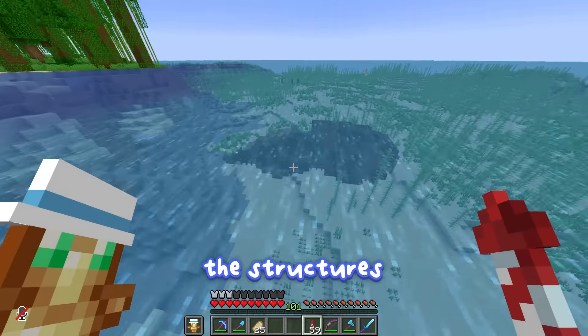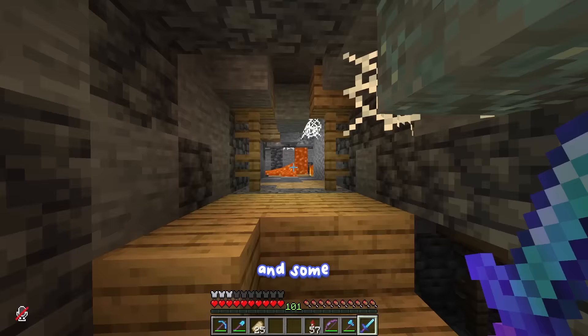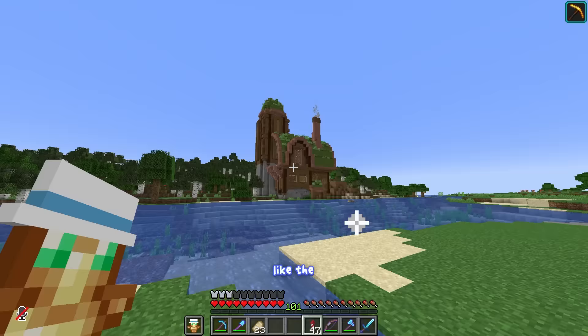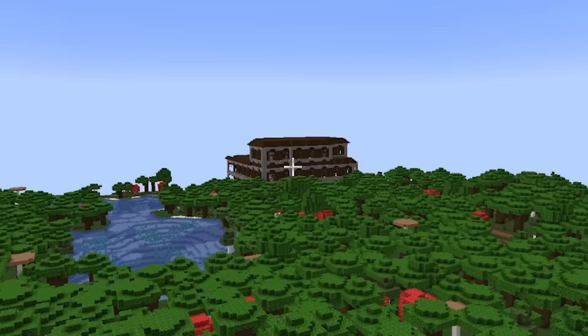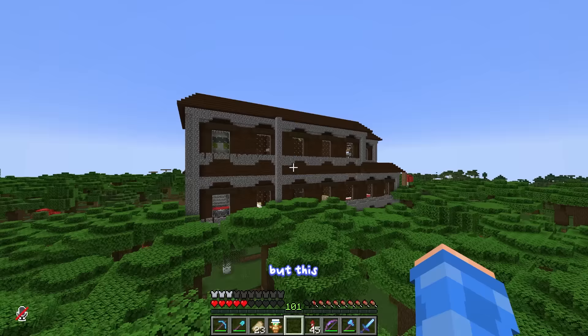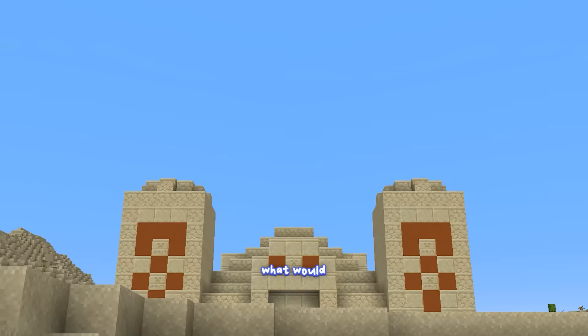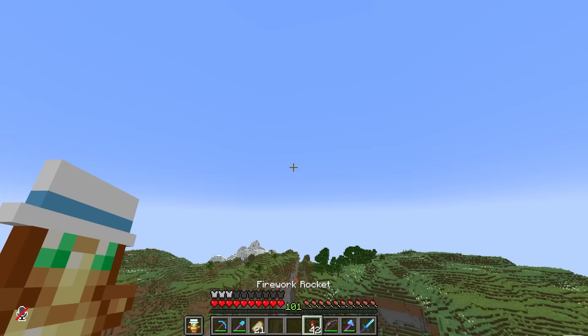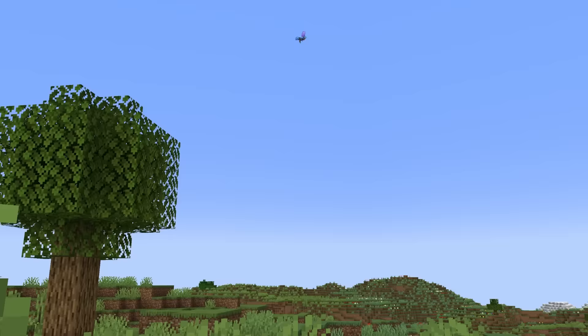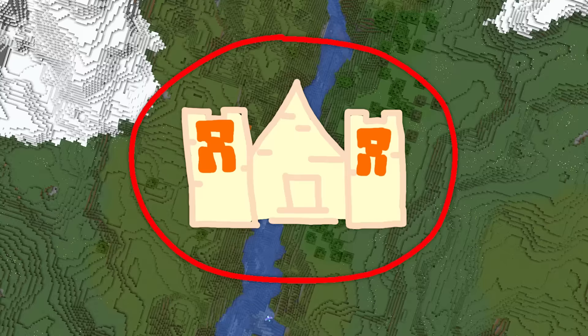The structures all throughout Minecraft worlds are getting boring and some just look plain bad, like the super rare woodland mansion that's right behind my house. This got me thinking: what would these structures look like if I were to upgrade them into something much cooler? Before I can begin, I'm going to need a platform for all of the structures to go on.